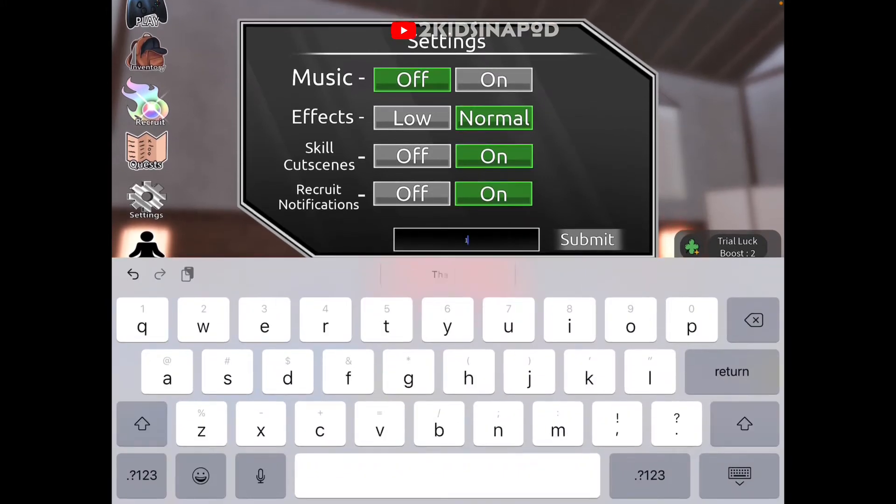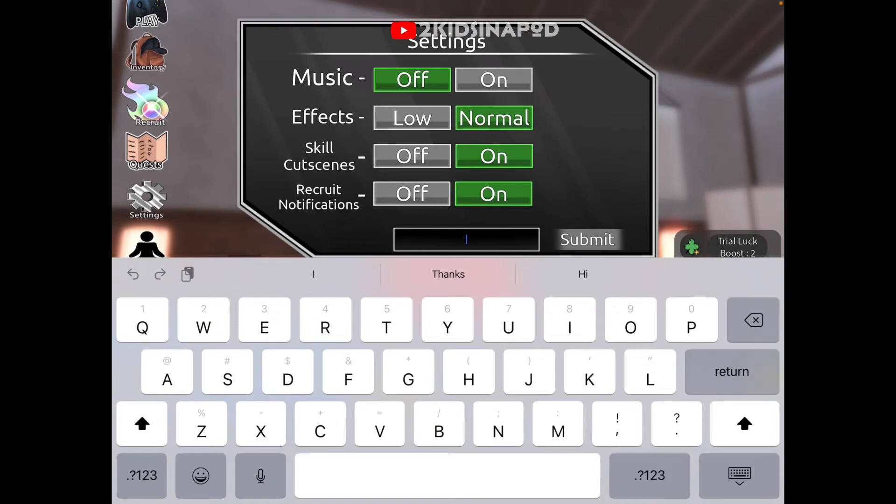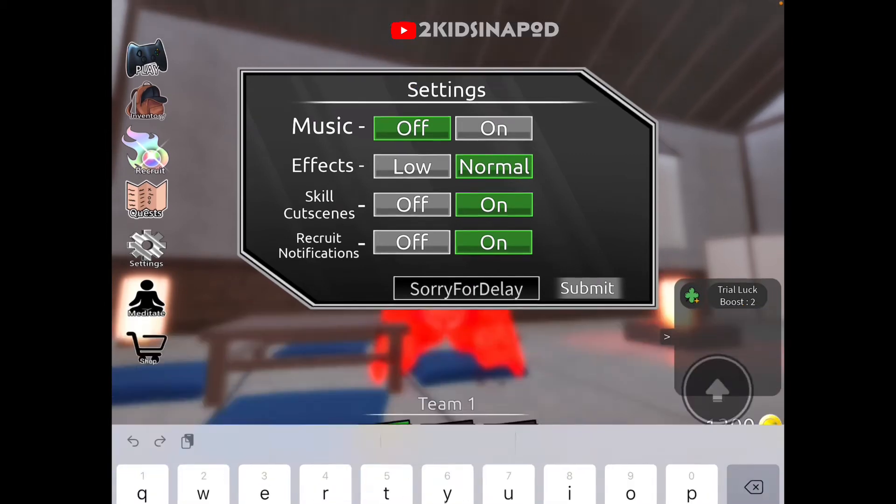Next code is 1, capital K, capital L, small letter I-K-E-S — 1K likes. Submitted, code accepted. We got more money and shards. Next code is capital S, small letter O-R-R-Y, capital F, small letter O-R, capital D, small letter E-L-A-Y — Sorry for Delay.